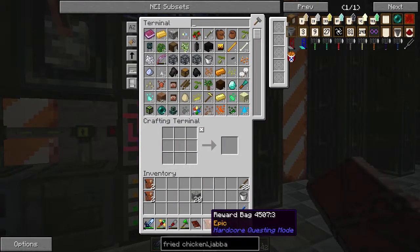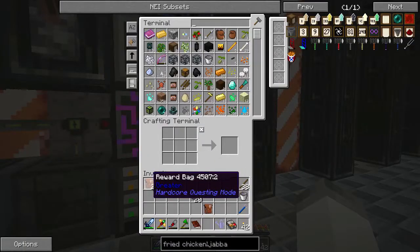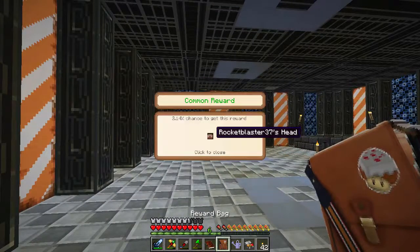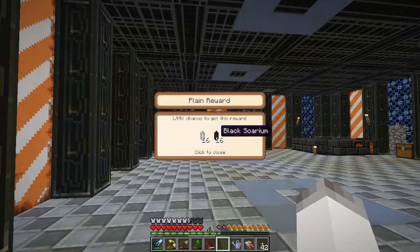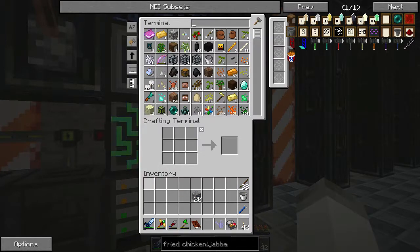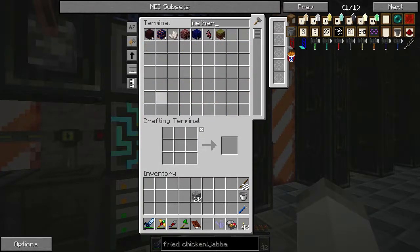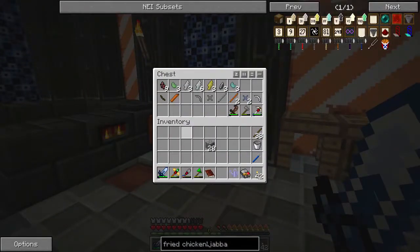We have two good compressed dirt, Netherrack shard, two greater, Rocket Blaster's head, some redstone, and then the epic — some Sorarium. We'll throw all that stuff in there. I'm going to take the shards and put those in here.